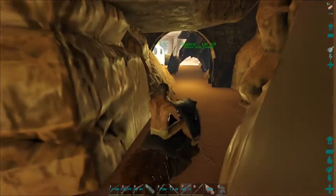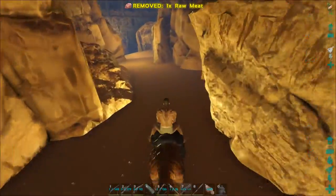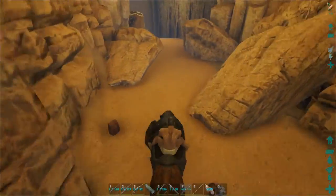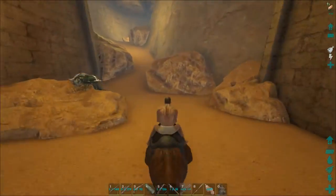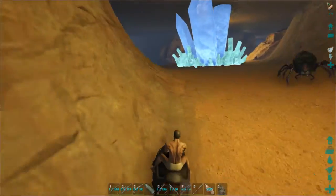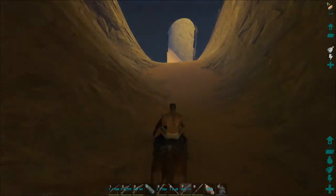All right, we have somehow managed to navigate our way back to the entrance on accident, but that is not what we intended to do, so let's go. I want to go check at least one other path out. Get out of here. So where was that room with a bunch of paths? From the entrance it's only one path for a while, and then here we could go right or left — last time we went right, this time let's go left.